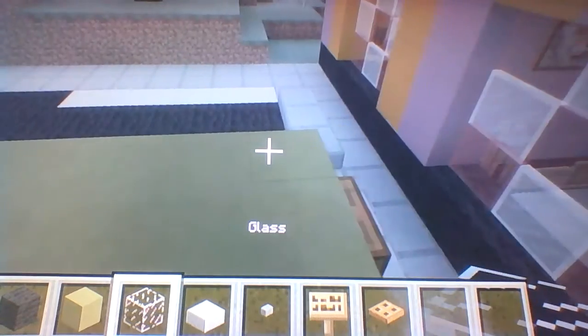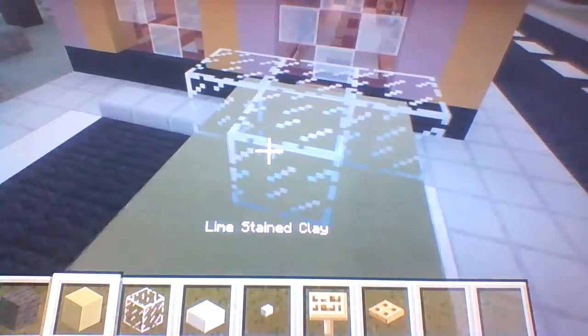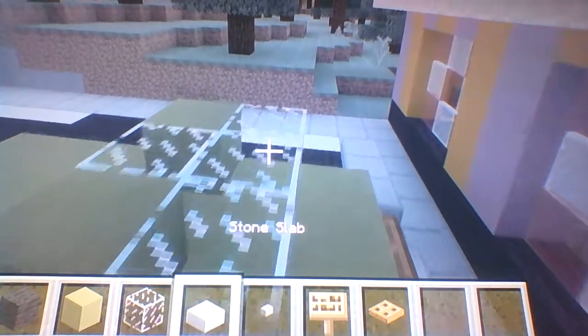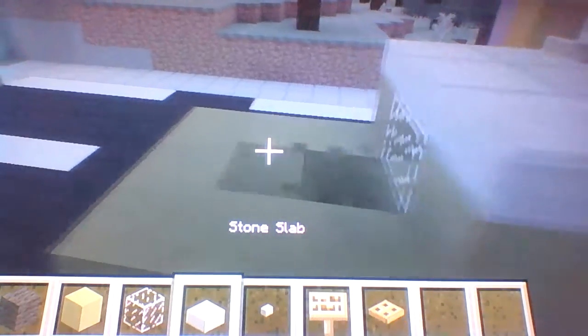On the second row in the front we're going to be placing a row of glass, and behind that second glass we're going to place another one. Then behind the left and right ones we'll place our color of choice. After that, place half slabs on top — make sure you fill all of them and don't miss one.